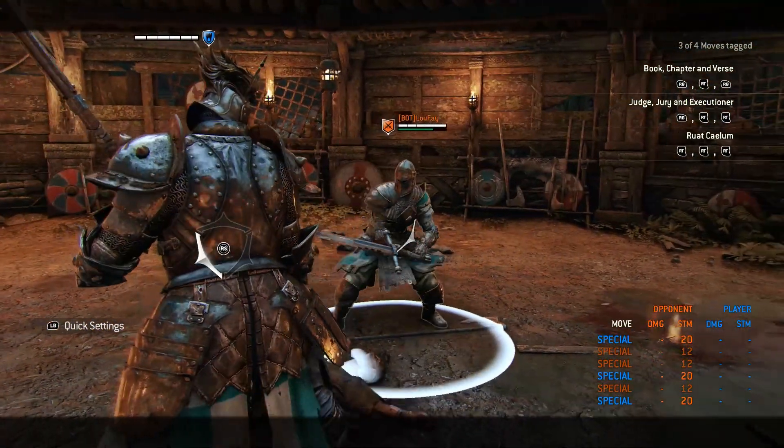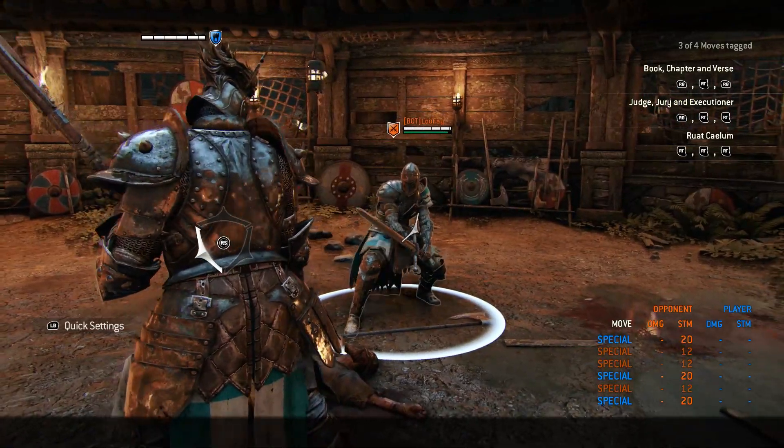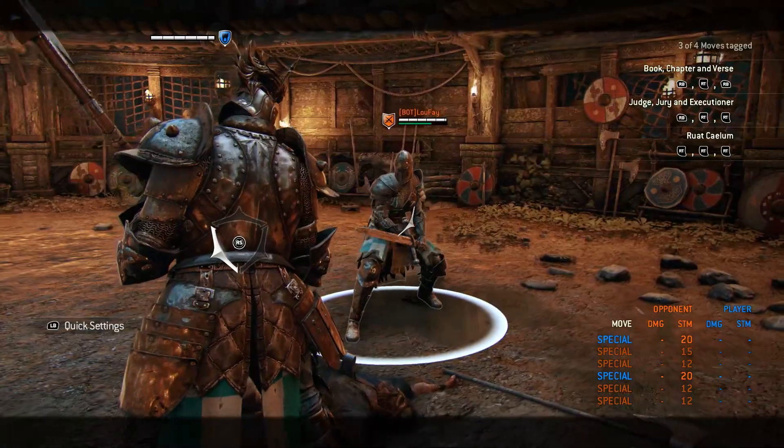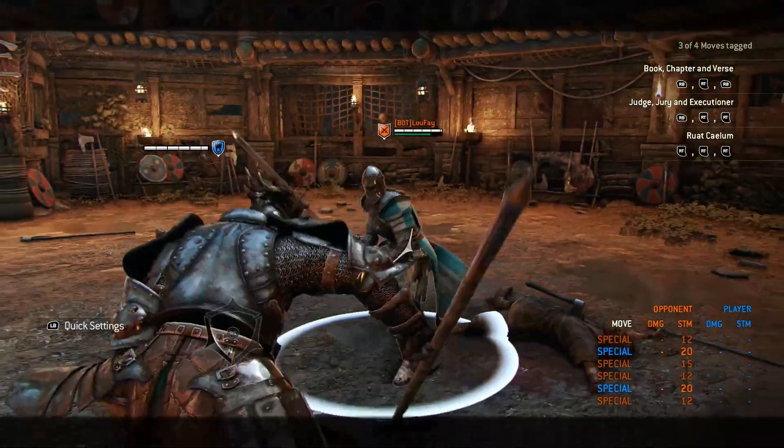Lawbringer can in many cases push his opponent out of the shoulder bash. This does not always work but is still a viable option. The push guarantees a light.